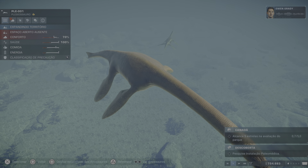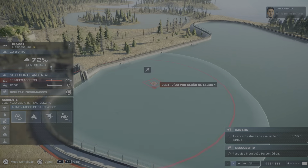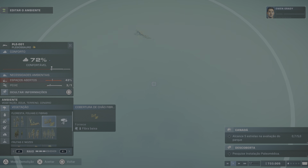The Plesiosaur is another creature from the ancient ocean. It has a large body, an elongated neck, and four powerful flippers that help it glide through the water. Like modern marine reptiles, the Plesiosaur needs to come up to breathe. Basically, it spends its whole time surfing and eating, which is not a bad life.